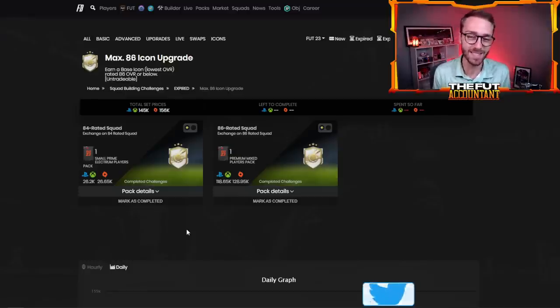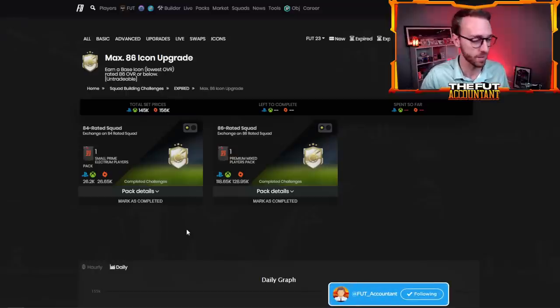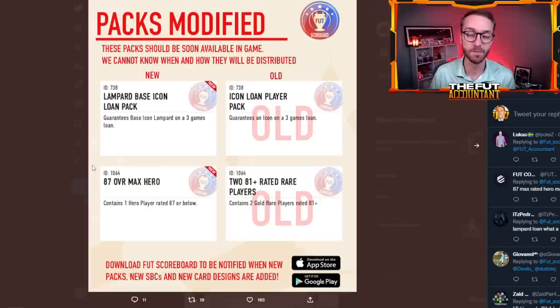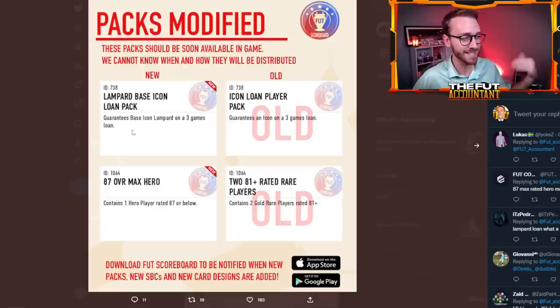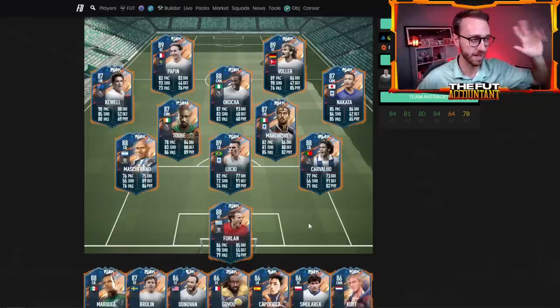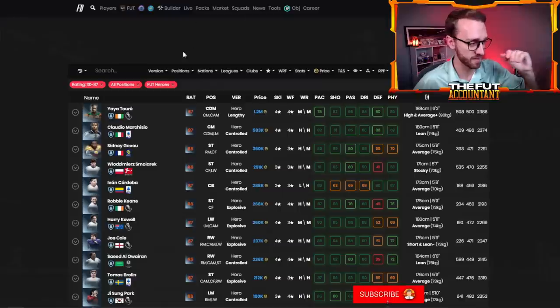A lot of people went out and did the 86 icon upgrade because it was the first icon upgrade of the year, and honestly it wasn't terrible value. I didn't do that one, but I know a lot of people did. What we're looking for this week is basically just a higher version of an SBC like that, of course including the hero cards. Max 87 rated — so what heroes are going to be packable? You've got Yaya Toure and Marquisio — probably the top two cards you can pack from the SBC today.